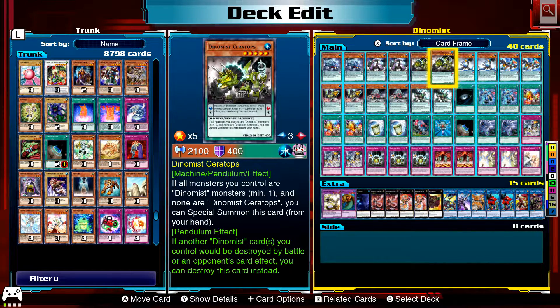Ceratops: with four Dynamist monsters you control at minimum, none of them being Ceratops, you can Special Summon it from hand. If another Dynamist card is destroyed by battle or card effect, you can destroy this card instead.